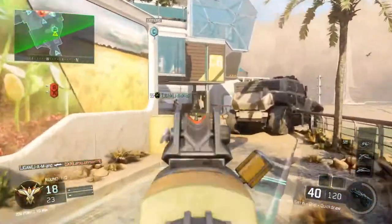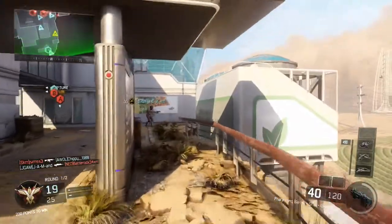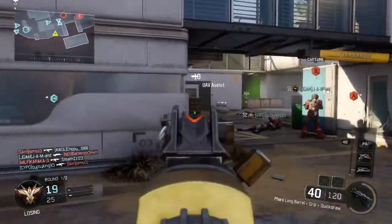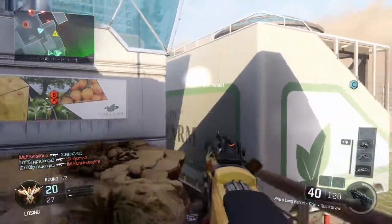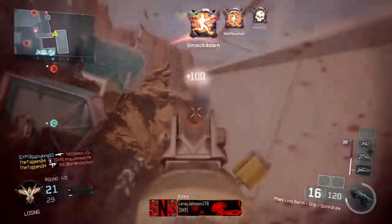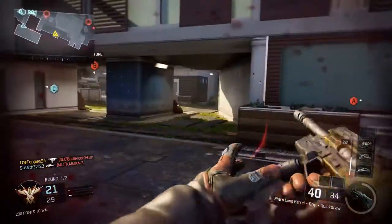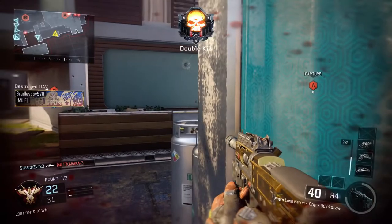The final two camos are Battle and Chameleon. For Battle you need to get 5 double kills, and Chameleon needs 5 bloodthirsty kills. These two should be pretty easy with this gun because it is strong — you might even be able to do them whilst completing the others. If not, just use the same class and you should be able to get them fairly quickly. Once you've completed all of them you should have the gold camo and can then go on to get the diamond camo for all the submachine guns.